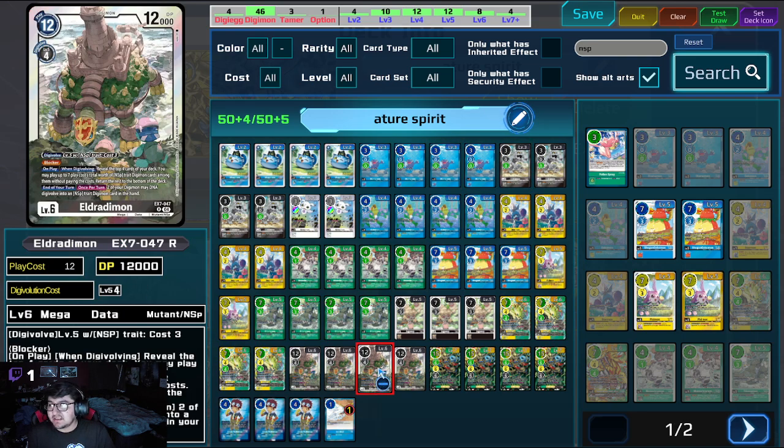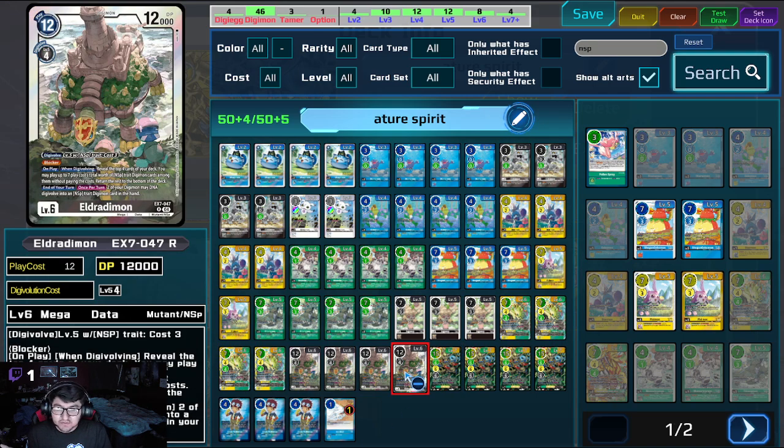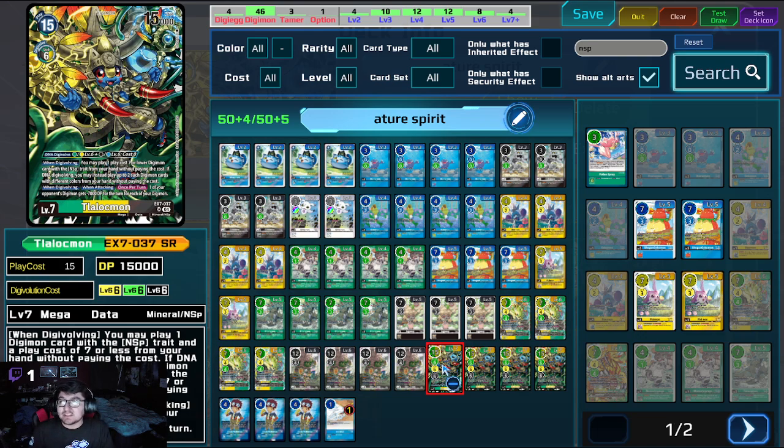At the end of the turn, two of your Digimon may DNA into an NSP trait Digimon in your hand. Now for the actual boss monster — it's Talakmon. The DNA Digivolving requirements are pretty wild: it says green, yellow, black, blue, but they don't have to be those exact colors. As long as both Digimon are at least one of those colors, you can go into it. When Digivolving, you may play one play-cost seven or lower Digimon card with the NSP trait from your hand without paying the cost. If you DNA, you can instead play two Digimon but they have to be different colors. When Digivolving or when attacking, it's like a walking Heaven's Judgment but better, because it doesn't care about the color — it cares about how big your board is. One of your opponent's Digimon gets minus 7,000 for each of your Digimon, so it basically kills anything you want whenever it swings.